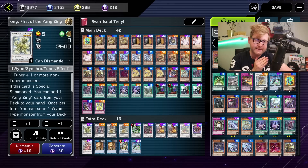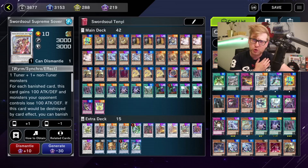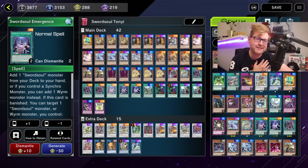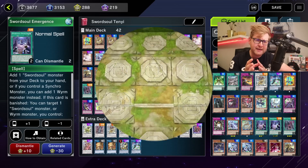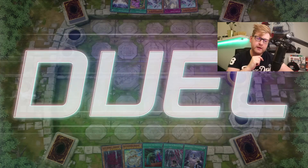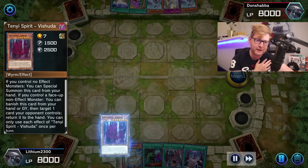This is the current list I'm using — it's the Tenyi Sword Soul package, the Sword Soul variant featuring Tenyi with full Tenyi, and it features Dang Long because we don't have that in the TCG. You can't play this particular deck in the TCG — you could tweak a deck here and there. I also have the deck list downloadable in the video description.